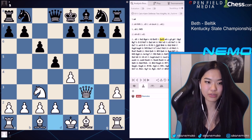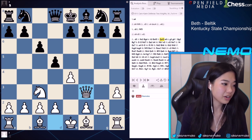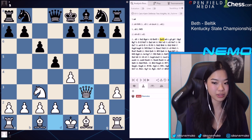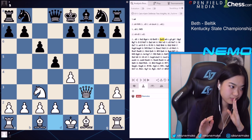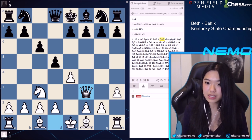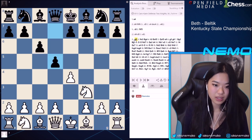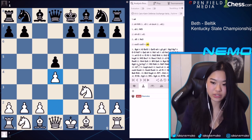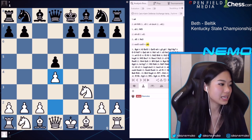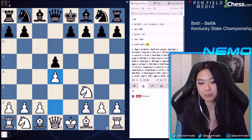H3, bishop takes F3, queen takes F3. This game actually was played in 1955 in Riga, Latvia — so this game actually happened in real life. This is based off of a real game. In the show, I think this game was played around 1960, so it's pretty accurate. Is the exchange variation just equal to black right away? Yes, but this is not the exchange variation. This is the exchange variation of the Caro-Kann. Are all the games real? Yes, all the games are real.